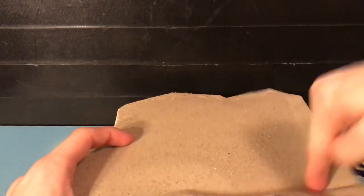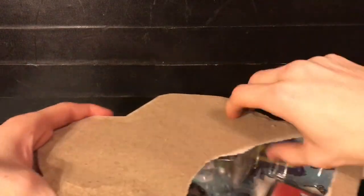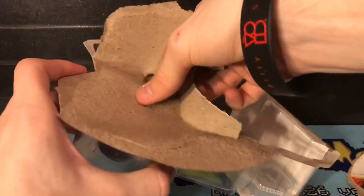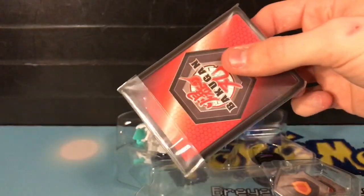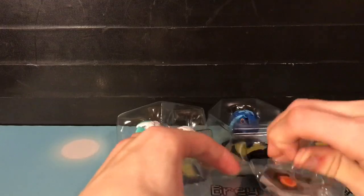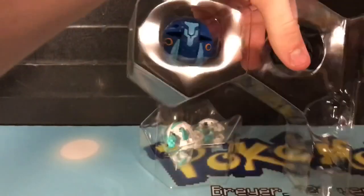Let's go ahead and get that open. There we go. So I just wanted to pull the actual two Bakugan here and the character cards of course. Let's go ahead and get everything out of the package because I don't like it being in the package. Cores, let's get those out. Cores are out. The Bakugan themselves are out.